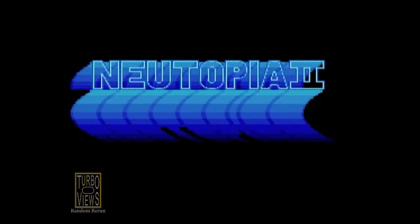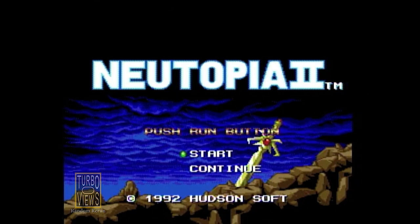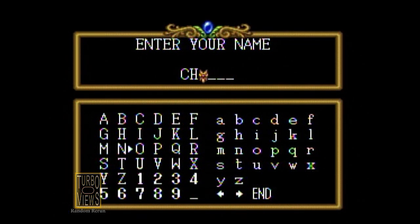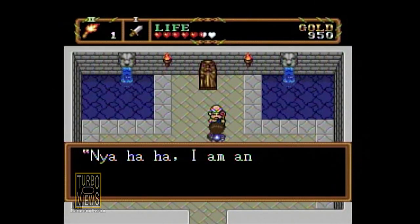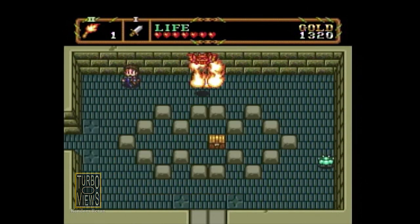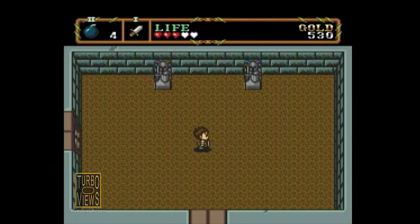Then we have the Hudson Soft follow-up, Newtopia 2, released in America in 1992. This time Jazeta is lost in a labyrinth, and you play as whoever you choose the name to be. You find medallions again, just like the first game, but you also have to track down a bunch of specific items to progress. It's pretty much the same as the first game, with overworld visits and labyrinths to go through. But it does have a few things like diagonal movement, a bit more animation, and some cool graphical effects that are a step up from the original.